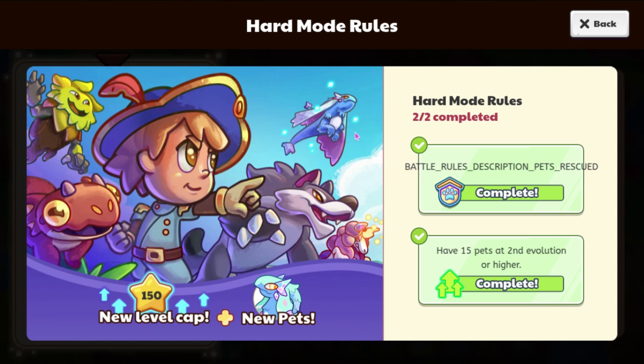It says hard mode rules, 2 out of 2 complete. For this, you have to have a certain amount of pets rescued — I believe it's 10, but probably not, because you have to have 15 pets here. One of the requirements is to have a certain amount of pets rescued, and the next one is to have 15 pets at second evolution or higher. That means you are going to have to have a pretty decent amount of good pets.